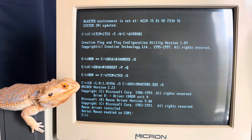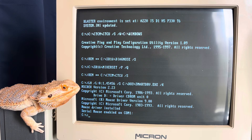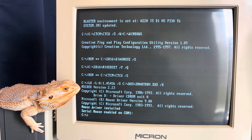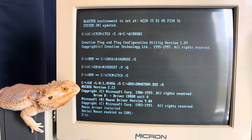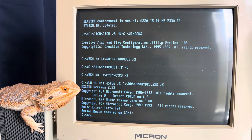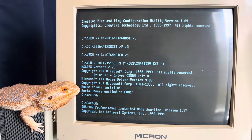Hey everybody, Buzzsaw Gaming here hanging out with my favorite retro gaming buddy Mr. Buzzsaw. Here to bring you another interesting video. I'm pushing the hardware on my old 386 computer - we're gonna try Command and Conquer. Now this game fully pushes this computer to the max. It requires a 486 DX2 66 processor and this is a 386 DX40, quite a bit less than what's needed. It's a fun game so I thought I'd give it a spin.